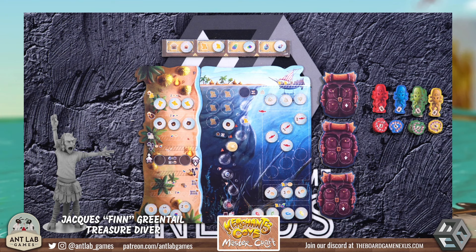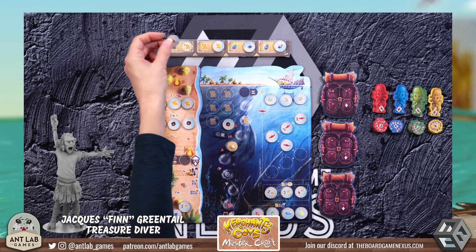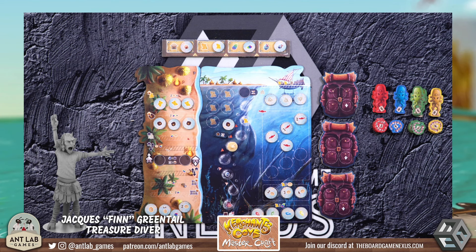There's no dedicated action on the diver's board for recruiting townsfolk or activating townsfolk because it works a bit differently. To recruit townsfolk, I need to spend a map plus an additional map for each staff member I already have. When staff come in, I just add that token to my bag — there's no activating them separately, but you get the bonus of taking that token into your bag and further building it.